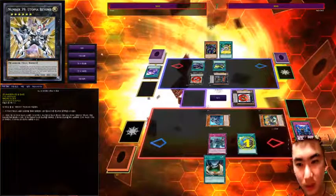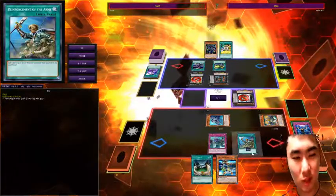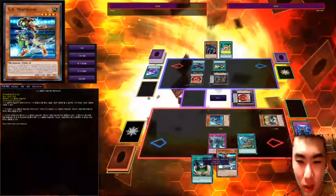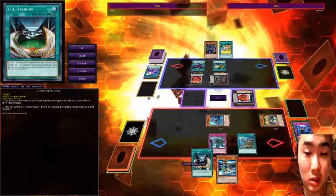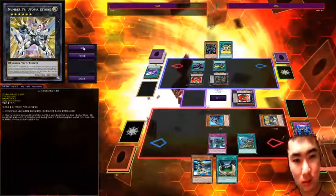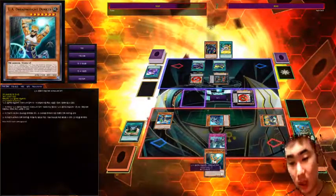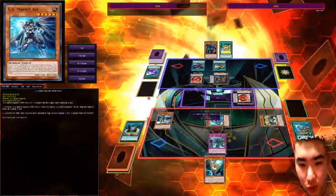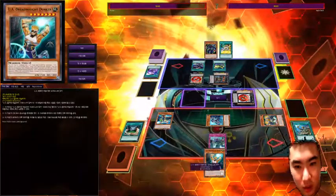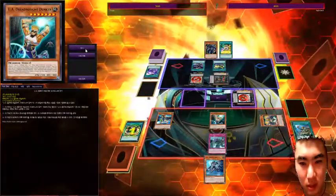I activate Reinforce the Army, choosing a level four or lower Warrior-type monster from my deck and adding it to my hand. My plan is to activate UA Stadium — whenever I special summon a UA monster I can draw a UA monster from my deck, and it increases all my UA monsters' ATK by 500 once per turn. I special summon Midfielder, which lets me draw Dreadnought Dunker from my deck. Then I return Midfielder back to my hand and switch in Dreadnought Dunker. By the effect of UA Stadium, all my guys' ATK increases by 500.